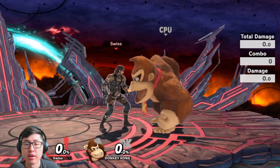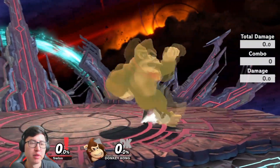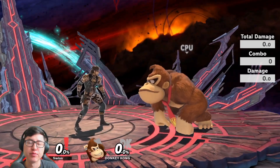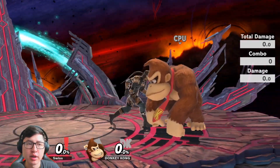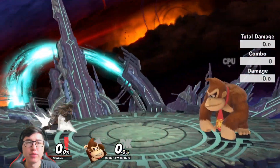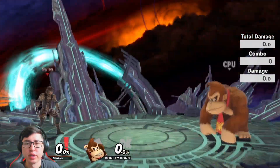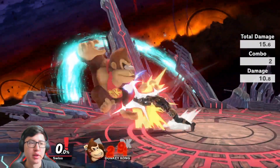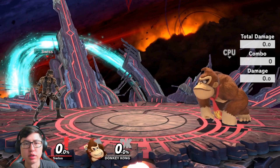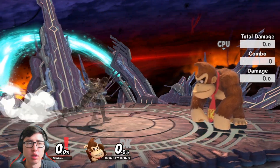The next point is jab lock. I'm not saying you can F-Tilt someone into a jab lock, but if you do jab lock them, F-Tilt is a good finisher because it launches them farther than down air. If you get the down air, it sets up another tech situation. But if you want to take advantage of their bad recovery or get them off stage, F-Tilt is the better option — it lets you use Nikita or set up ledge guarding.